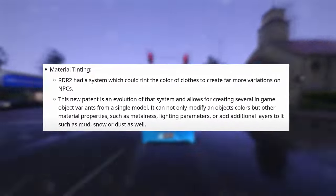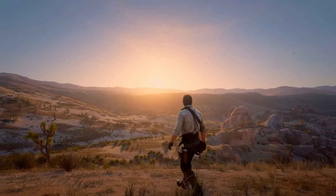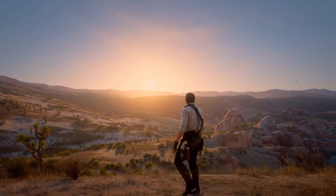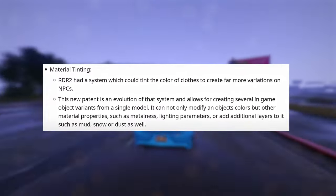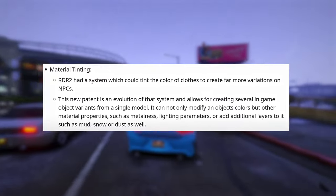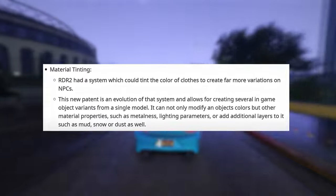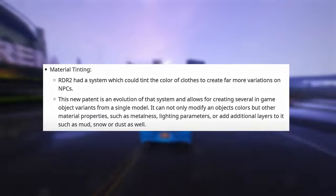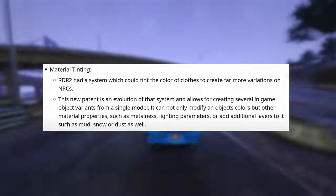To combat this, Rockstar is introducing material tinting. RDR2 had a system that could tint the color of clothes to create far more variations on NPCs. This new patent is an evolution of that system and allows for creating several in-game object variants from a single model. It can not only modify an object's colors, but other material properties such as metalness and lighting parameters, or add additional layers to it, such as mud, snow, or dust as well.